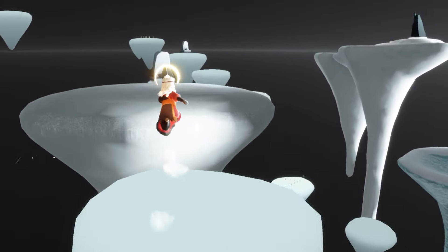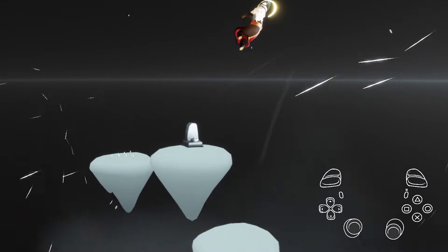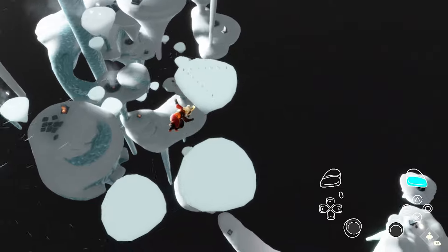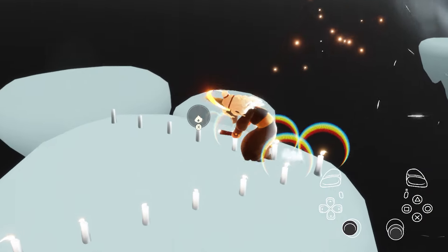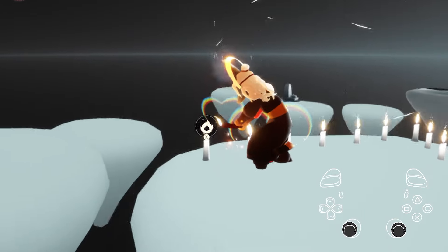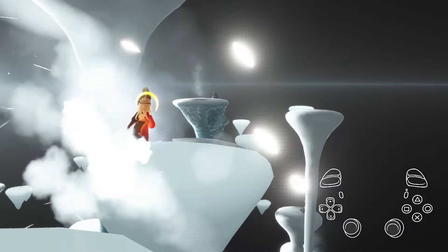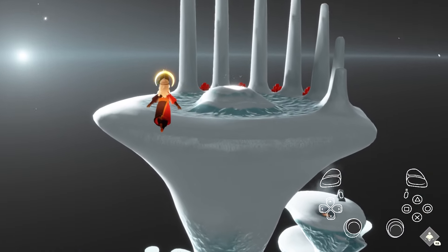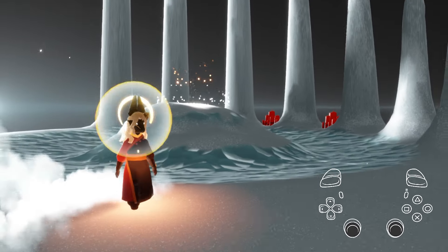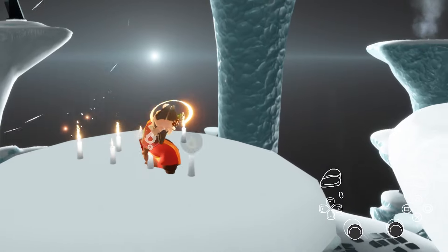This is the last bit of the trial before we can redeem a reward, and there are two skips we can use. For the smooth and easy way: follow these air current platforms until you end up on the last one, light every single candle but one, and when the platform reaches its lowest point light the final candle and strafe towards the last platform. If you miss it the first time you can easily retry every time the platform reaches its lowest.